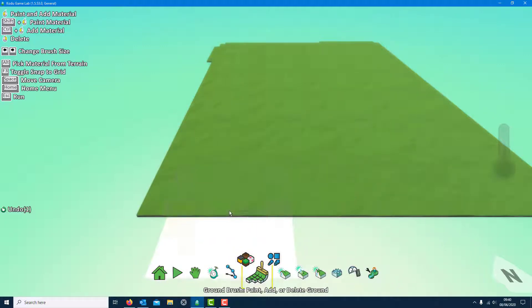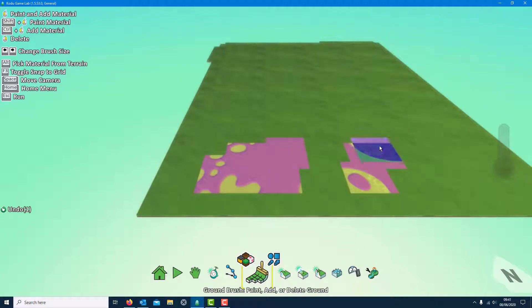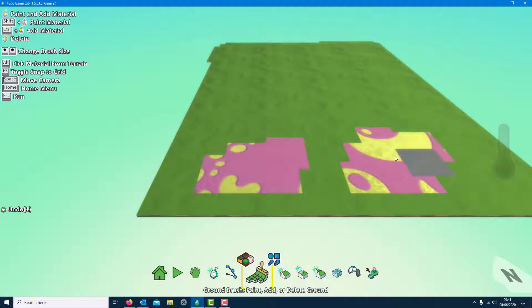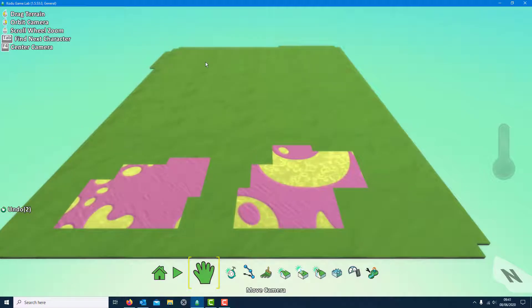I can choose any of the patterns to be my obstacles - I'm going to choose this bright one. A little tip: use the arrow keys up here, it says left and right, there are loads of shortcut keys. I'm going to make it a bit smaller. I've got to make sure the game can be completed but is also a challenge. I'm going to put an end color up here as my final thing as well.